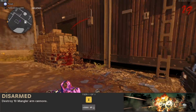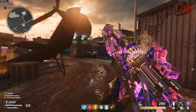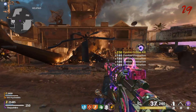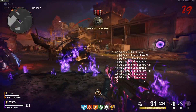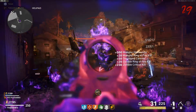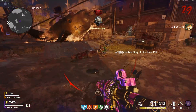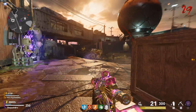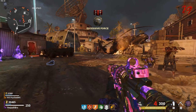The fifth challenge for this season is called Disarmed, and to do this challenge you have to destroy 10 Mangler arm cannons. Once you get to about round 15 or so, Manglers will start spawning in. You'll notice the Manglers have their head, which you normally shoot at, and they also have the arm cannon. For this challenge, you just want to shoot that arm cannon — you'll destroy it and get the challenge completed. Just keep in mind, when you're killing the arm cannon, it will say on your screen for points: 'destroyed Mangler arm cannon.' So if you see that, that means you did it. If you don't see that, that means you didn't do it.